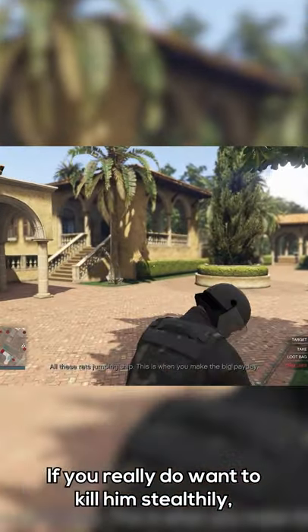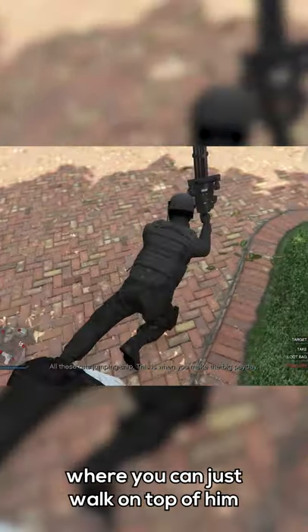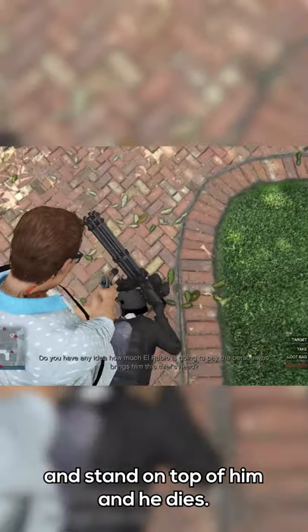If you really do want to kill him stealthily, there is a method where you can just walk on top of him and stand on top of him, and he dies.